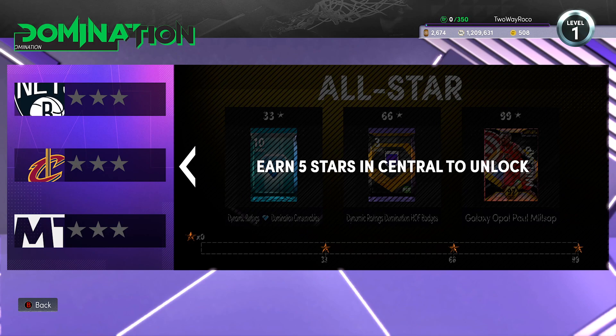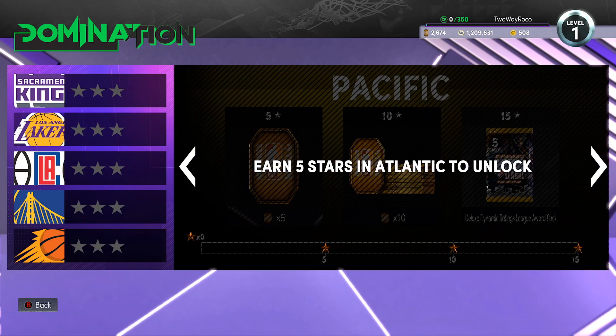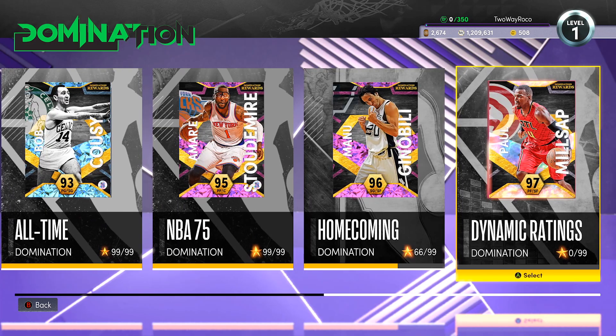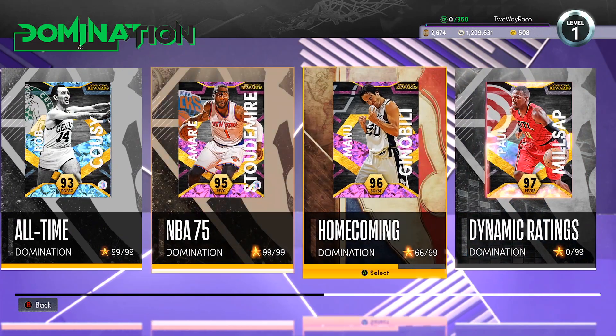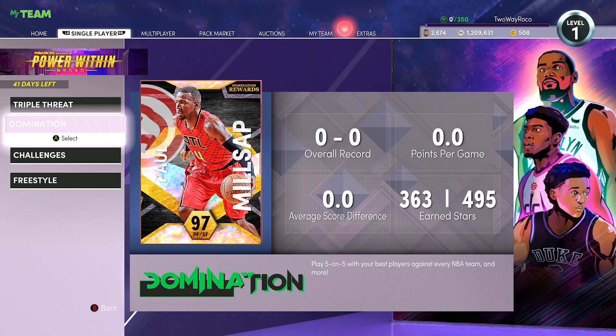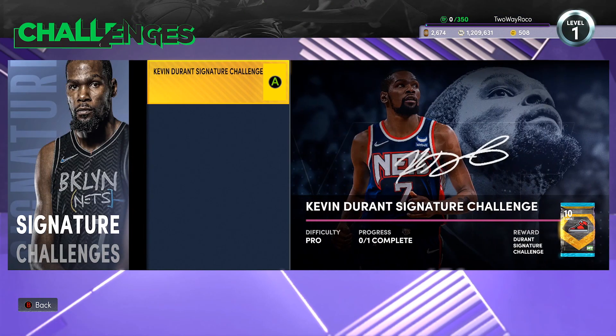Here's what's available within Domination: you get dynamic ratings, Hall of Fame badges at 66 stars, and Paul Milsap — who is a very very solid card — at 99 stars. I'm not sure if this is unlocked for everybody or if you need a certain number of stars from Homecoming. Either way, I do like Paul Milsap, and Domination is a decent enough thing to grind.